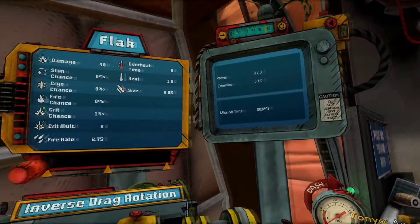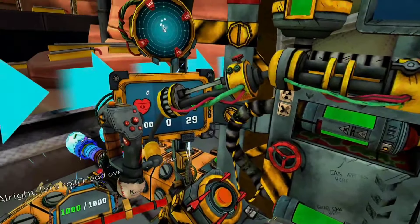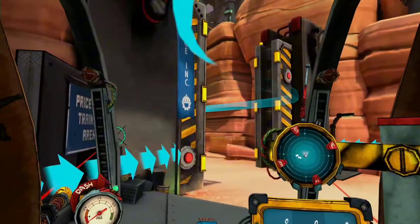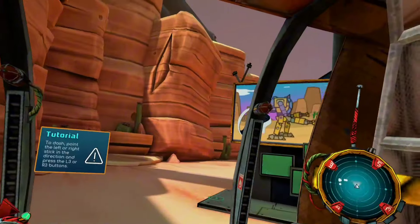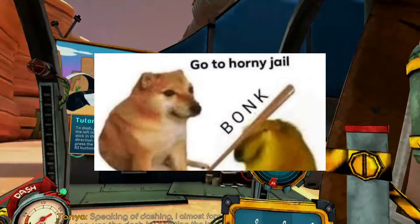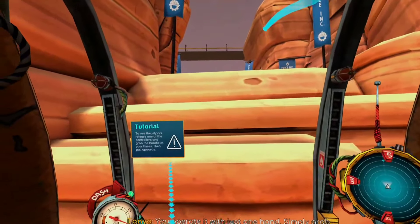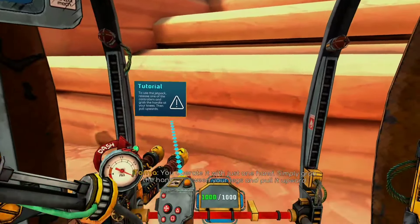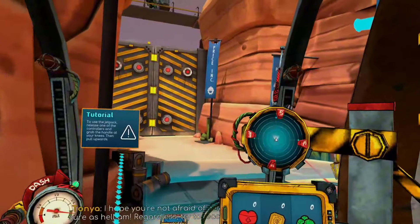On your left hand, other than the inverse drag rotation lever, you have two big screens showing more information like the number of enemies killed and mission time, plus a dash meter. You can dash by pressing R3 or L3, and you swap weapons by pressing circle or triangle. The weapons feel good and there's a good variety — from shotguns to flamethrowers. The haptics are awesome and on point. The enemy AI seems on point as well. You have 6 waves of aliens per level, with the first wave being a piece of cake and the last wave being really challenging, so difficulty scales as you progress.